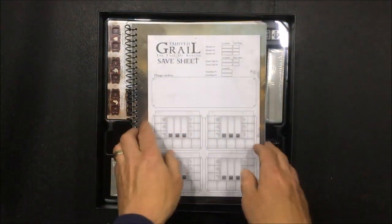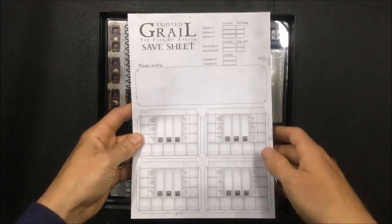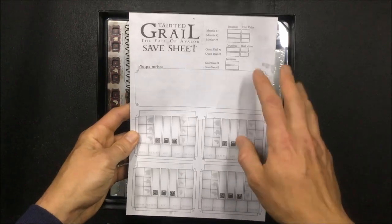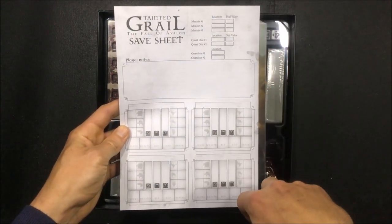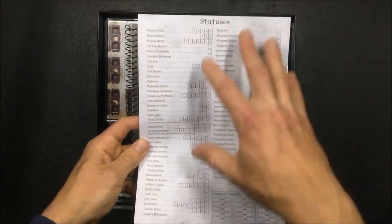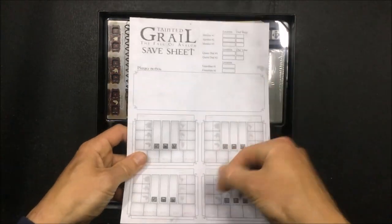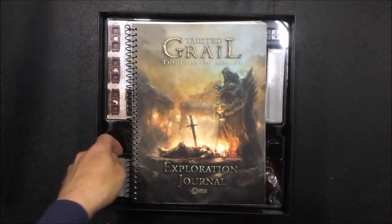There's a save sheet so that you don't have to play a whole scenario in one sitting. It tracks where the menhirs are, the food and wealth of each of the players, and the statuses that have been unlocked. That's a really, really nice idea so that you don't have to set aside too much time in one go - just put it aside and come back.